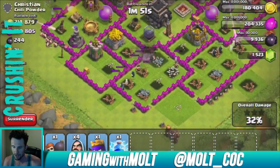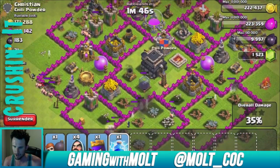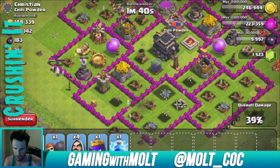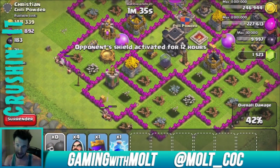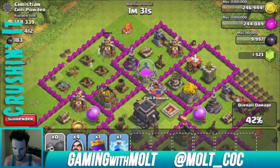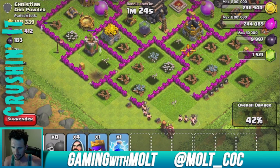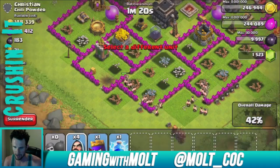You can see the wizards are working their way in right now. We really need to get in there to that mortar — if I had done a better job with those lightning spells we could have taken it out. It really sucks. Let's see if we can get our guys in there. That mortar is doing a lot of work — let's get our barbarians up in this area.